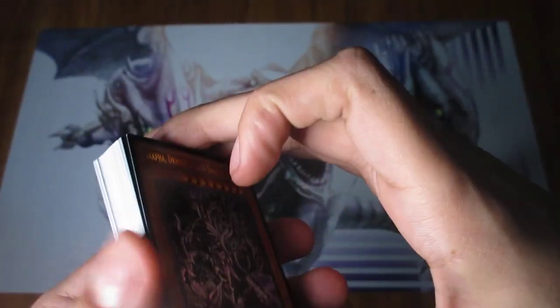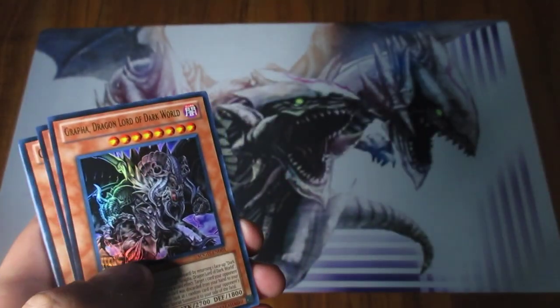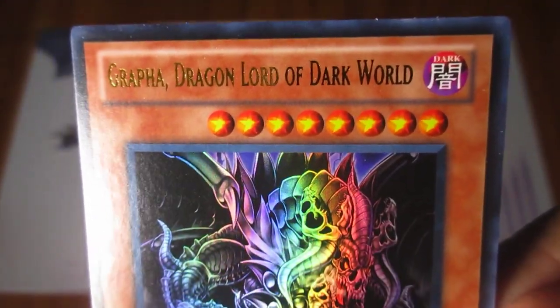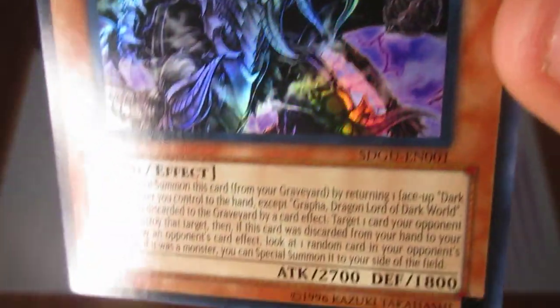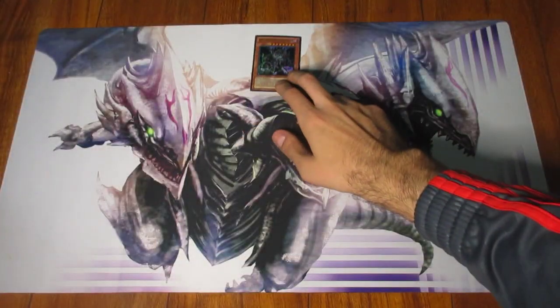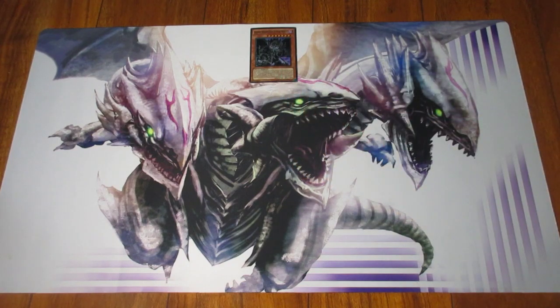As you may already know, Dark World cards primarily focus on discarding. This alongside the Fabled archetypes are pretty much the only ones that focus primarily on that mechanic.